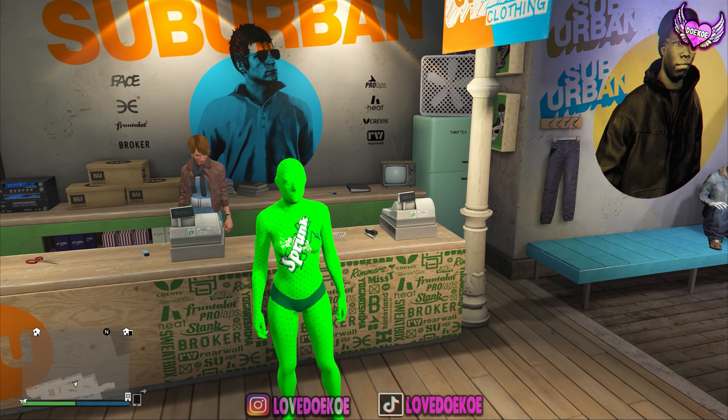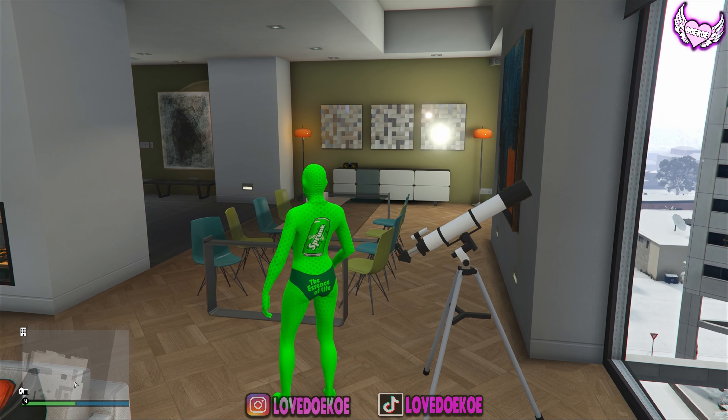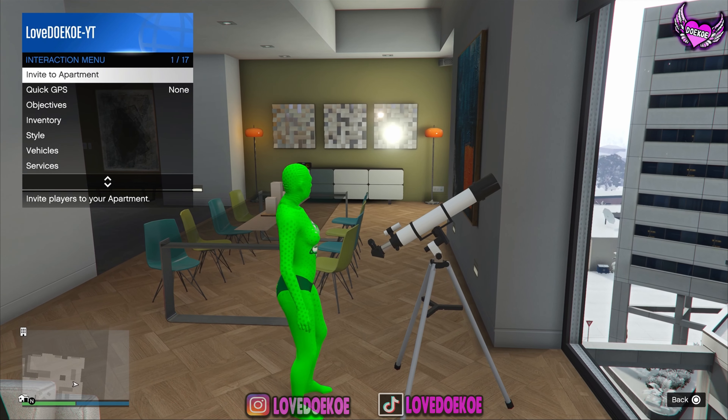Once you've got that, make your way over to any nearby telescope. What you want to do is run to the telescope, press right on the d-pad, then press the X button and hold your interaction menu.